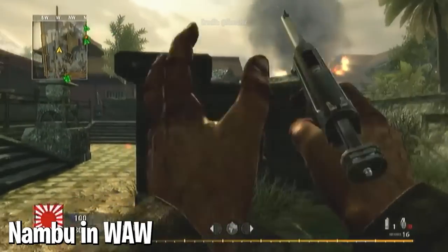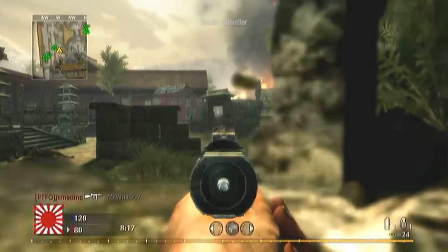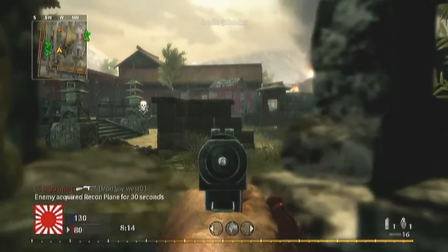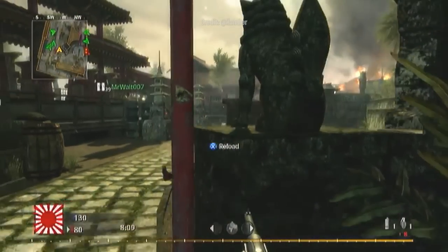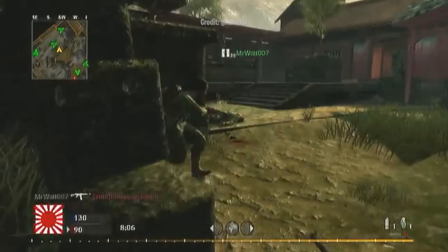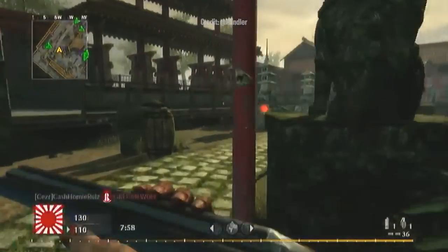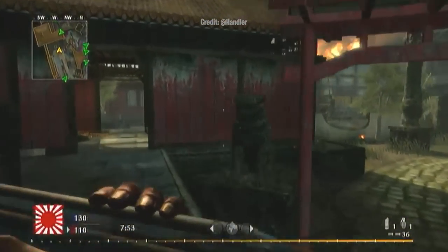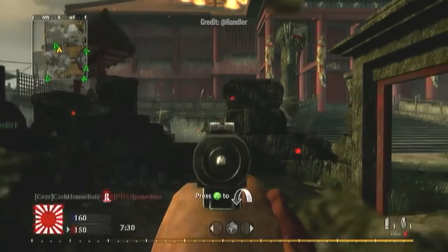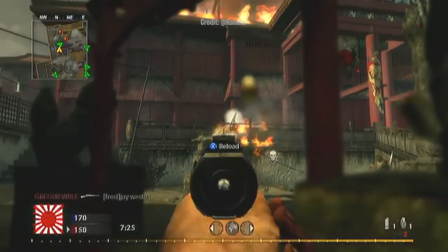At number eight, the Nambu in World at War. Most of the pistols in World at War had identical stats, so your preference came down to handling. Some people preferred the 1911, some preferred the P-38 — but nobody preferred the Nambu. The sights were broken. It was actually misaligned to the right, making it totally inaccurate for precise shots. Even though the Nambu was statistically on par with the others, it had actual broken iron sights, so what was the point of using it?